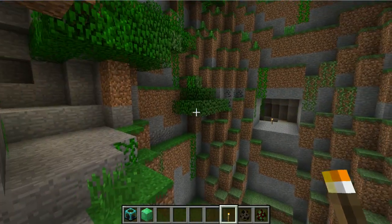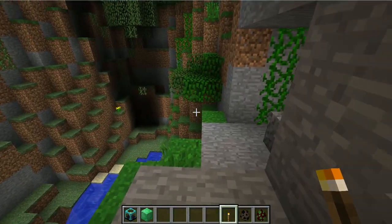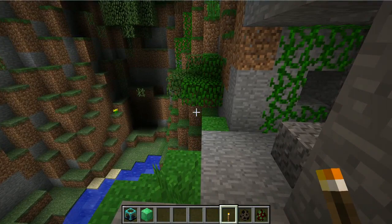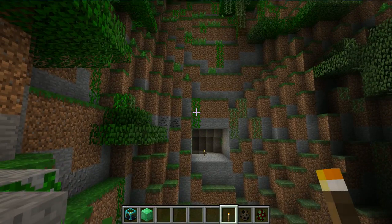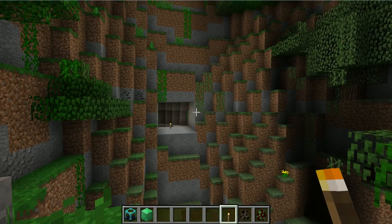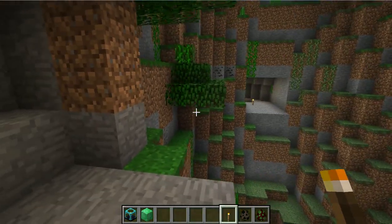Hey guys, welcome to this little snapshot video. I missed last week's one because I was away with my girlfriend, but I'm here now. Pretty cool update - it's all tying into this big 1.4 Halloween update. A good few things were added: there were two mobs added - a hostile mob which is a witch, and a neutral mob which is a bat.